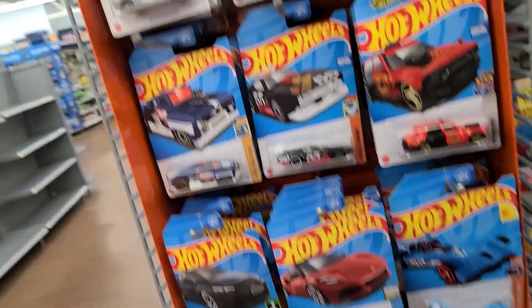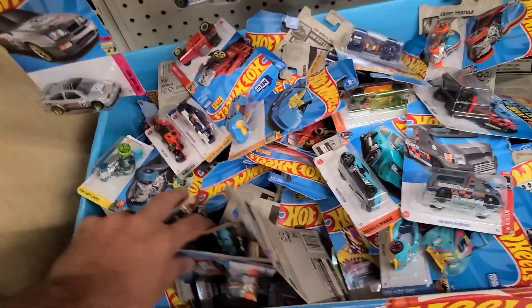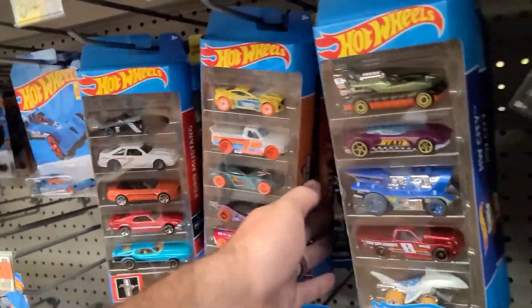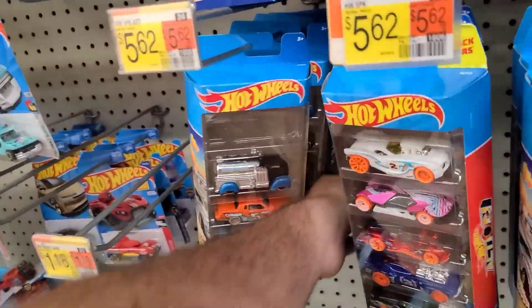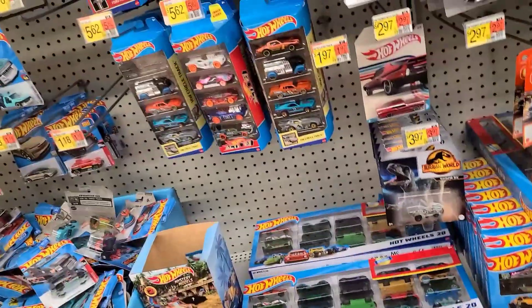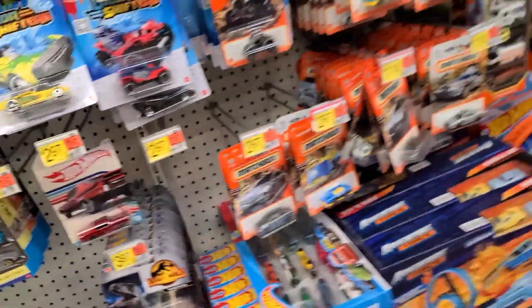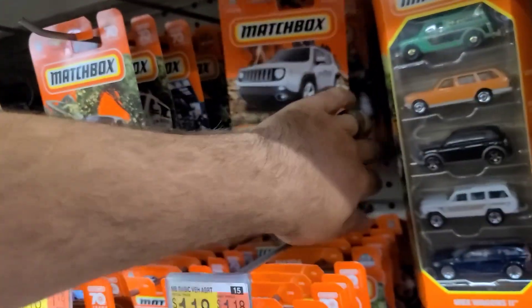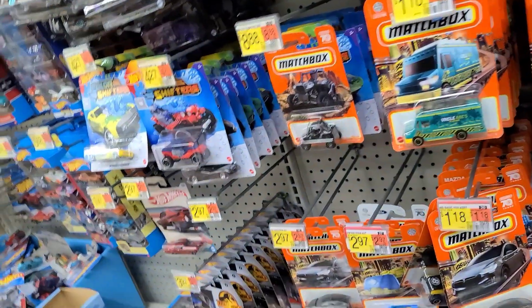The dump bin is fairly empty up here but this one's stacked - people have just been tearing cars off of here. We're not really looking for any more five packs. In our last video we found the Nissan in the Fast and the Furious set, so I'm all set on those. We'll pull them out and maybe leave them at the front for somebody.